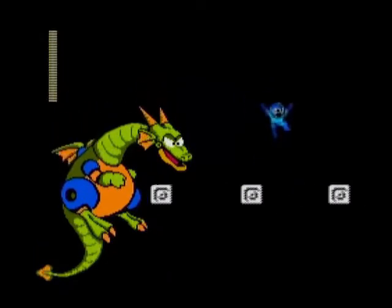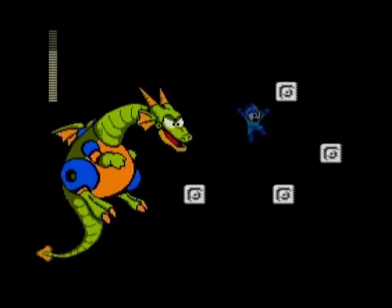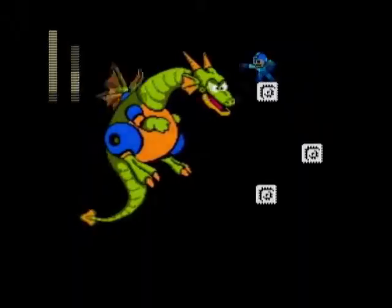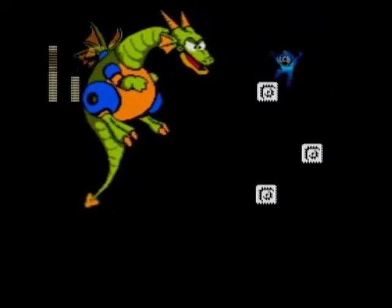Now the screen is scrolling and a dragon is following us. If he touches you, it's instant death. I've seen this guy in I Wanna Be The Guy for the first time in my life — that famous game by Kayen which is all based on unfair deaths. And that's a really easy boss fight; we just killed him with a few Mega Buster shots to the face.